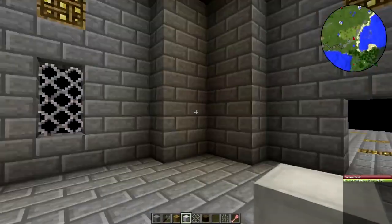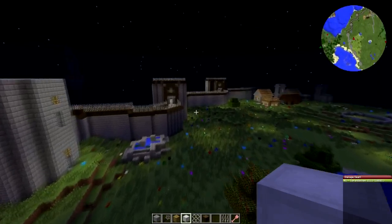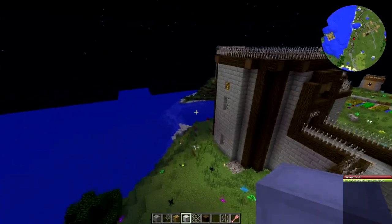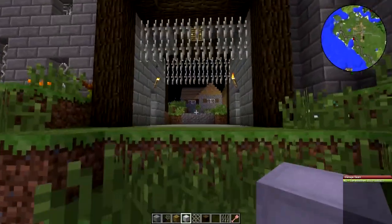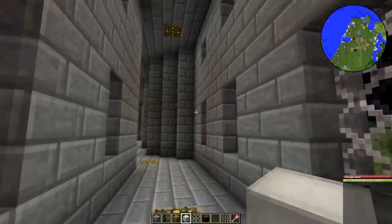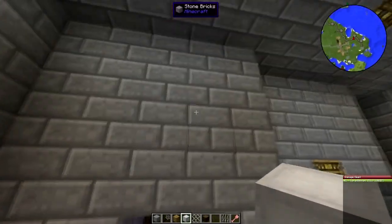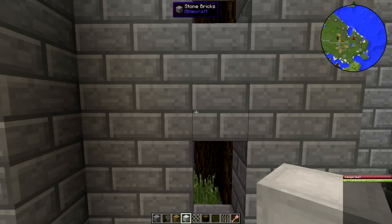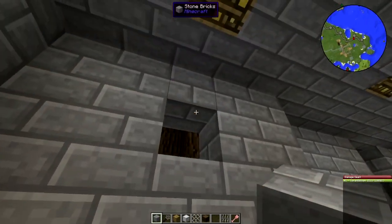One problem with the wall is that the only point of entry right now is at the north harbor — which is over this way — at the north harbor gate. I've got vanilla spruce doors and I've been working on windows in the wall here. I was going to add a window there but actually there's a tower there, so never mind.